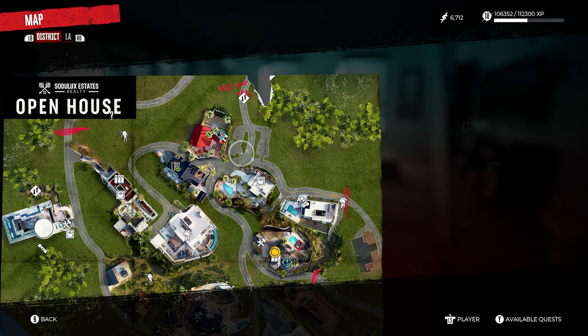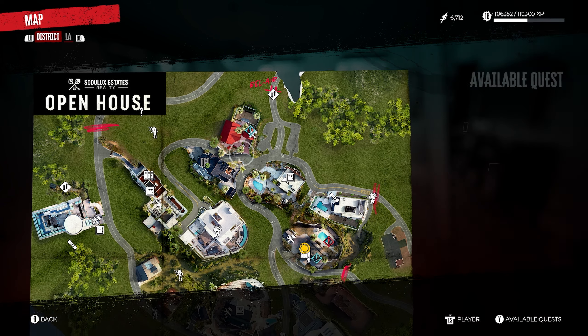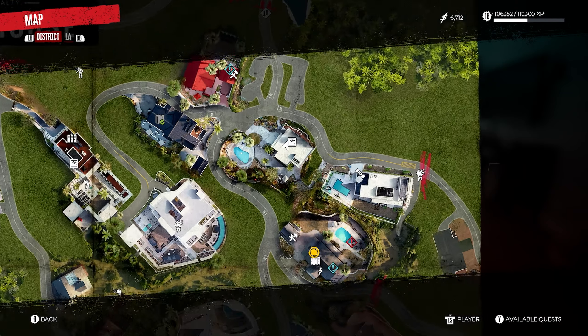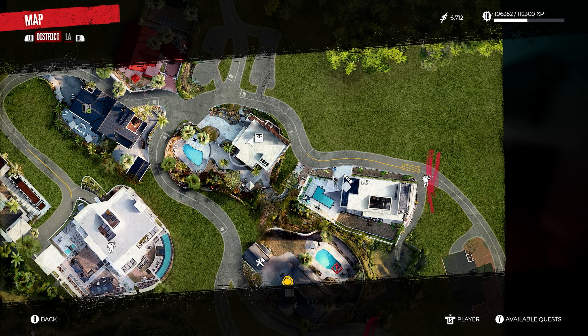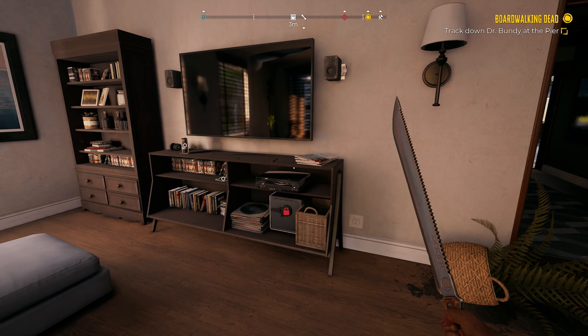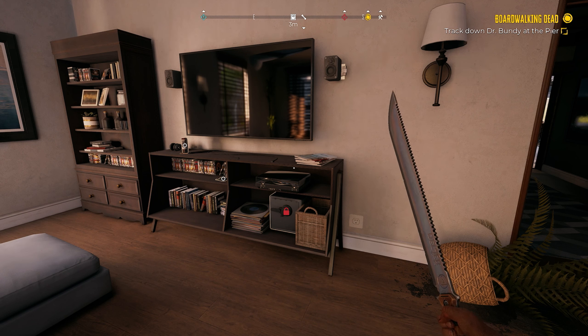The lockbox location is going to be found just down the street from the red roof house and the black roof house. It'll be pretty hard to miss — there's a swimming pool out front as well as a massive driveway. The lockbox is found just inside the living room as soon as you enter the house, underneath the TV.